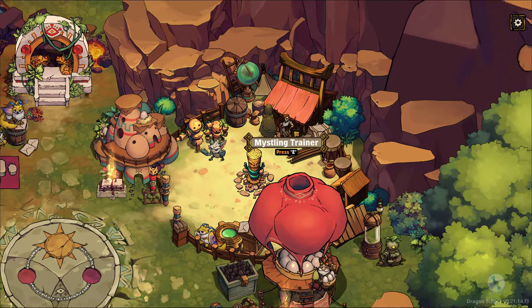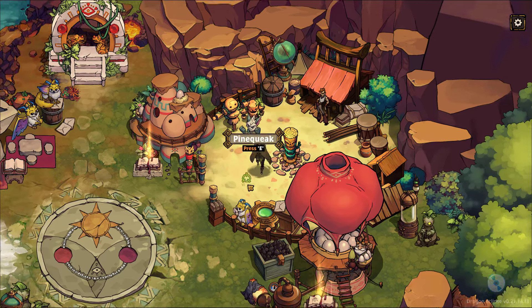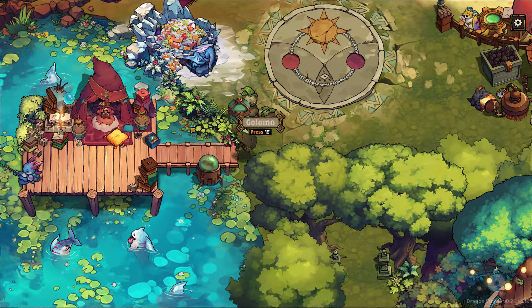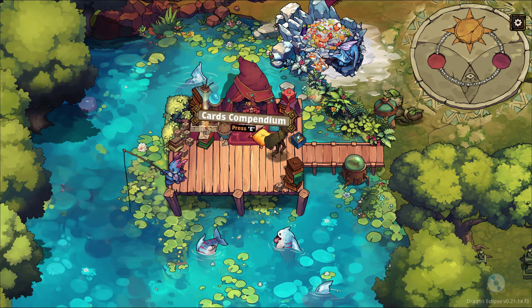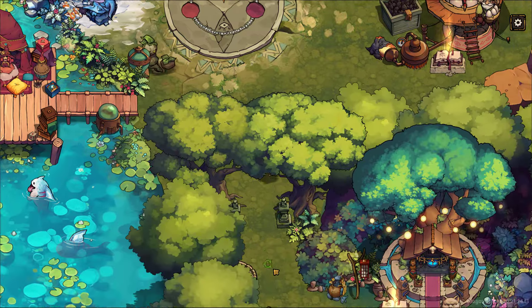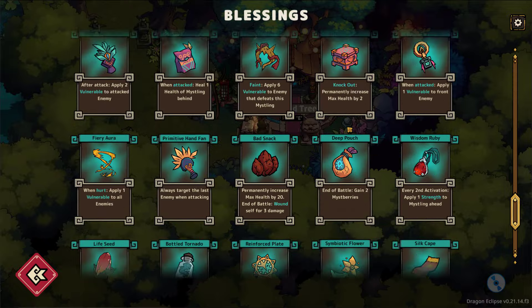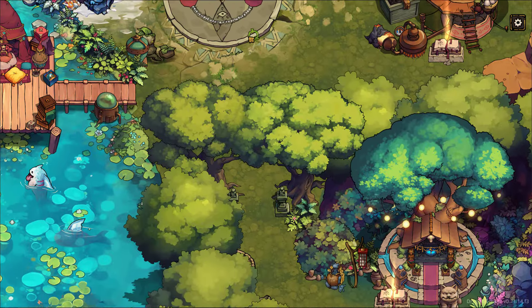So we can walk about and speak to the ones we've currently unlocked. We have the Mistling Trainer, which I think is going to be for something in the future — maybe you can develop your team a bit more, I'm looking forward to that. Right now it doesn't really do much. We walk about the map either by clicking or using the arrow keys. We've got the Hatchery where we can unlock more, and to the right and left we have our Cards Compodium. It's a sort of interactive menu with a little bit of walking about — extra flair, extra je ne sais quoi to it. And then we also have our Blessing Compodium.